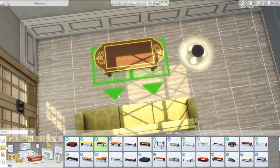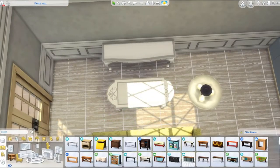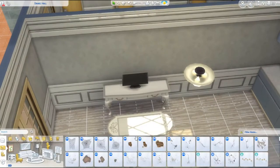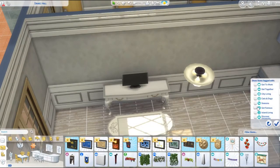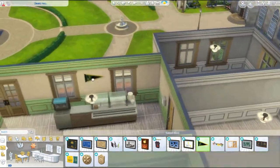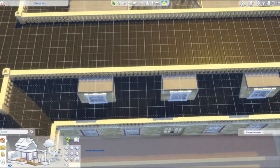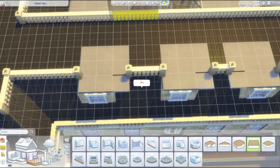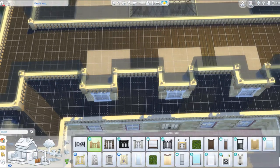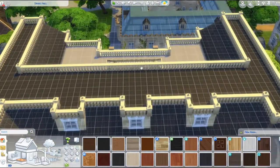I did put a little canteen station in because some people maybe don't really want to leave the dorm. But I think the whole point of going to university in the US — and what Discover University is getting across — is going out and meeting people. So in my renovation of the other dorm I don't think I'm going to put a canteen station in, just to get a bit of diversity.